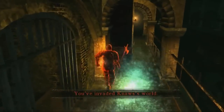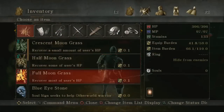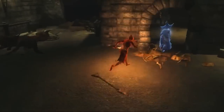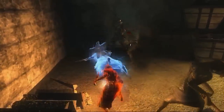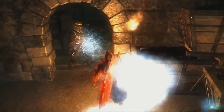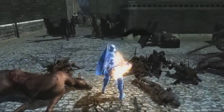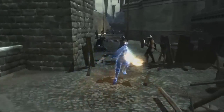Speaking of not playing well with others, should your desire to regain your body make you bloodthirsty and you obtain a black eye stone, you can invade another player's game and take their life to regain your own. Test your ability to use stealth and strategy and prove yourself as a dynamic warrior. Be forewarned, your potential victim will be notified of your coming, and it won't go down easily. Remember, living players have maximum HP and can summon up to two phantom players for backup, while you'll have half your maximum HP and no extra help.